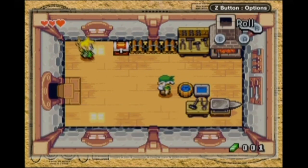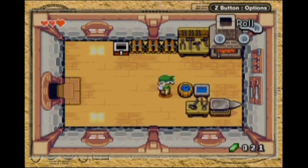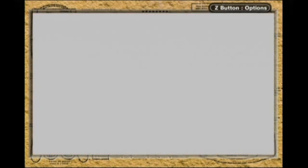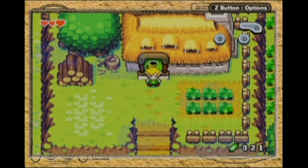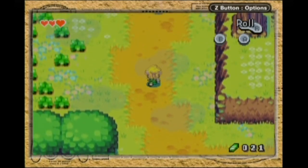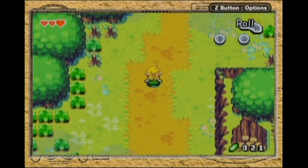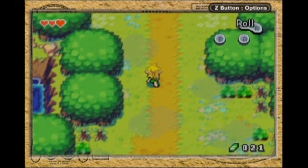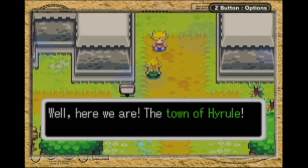I love the Minish Cap. It's definitely got a lot of inspiration from A Link to the Past — same kind of presentation. It has quite a few unique items, or different spins on items. I think it's a really enjoyable game for the Game Boy Advance. It's short, but then again, what GBA game isn't? It's not an RPG.